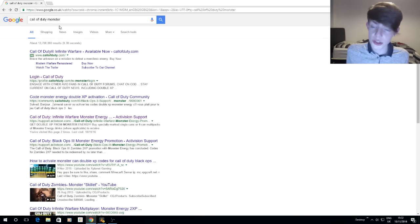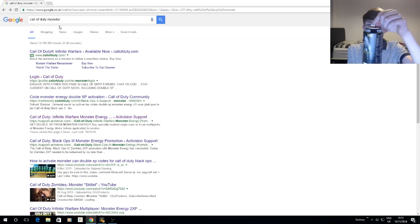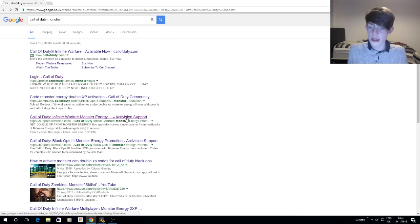This actually requires Monster Energy, so if you don't have one you can just go down the shop and buy one — they're like a pound, they're really nice drinks, 500ml, and they actually help your reaction times quite a lot. What you're looking for on the can is underneath the tab — there's a little code there that you'll need to hold on to.